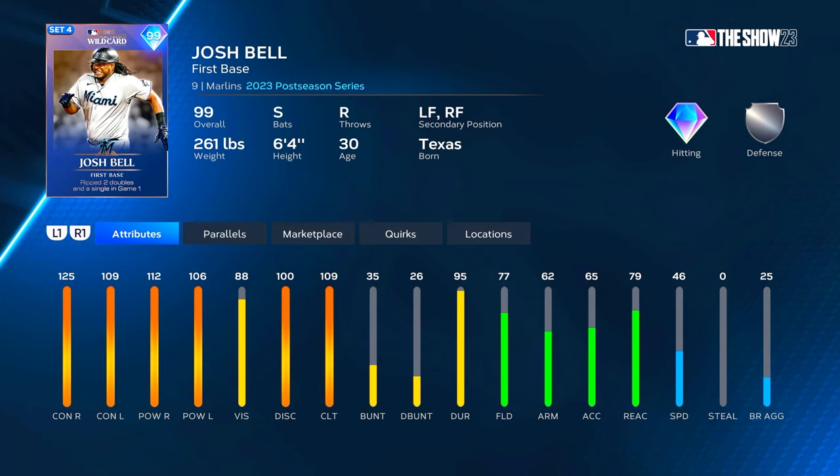Let's go ahead and take a look at Mr. Bell. We've got Josh Bell Wild Card from the 2023 postseason. He did pretty well — in the two games he had a .500 average, two doubles and a single in the first game. He ends up with a 99 overall, and it's part of the events as a 20-win reward. He's a first base primary but has left field and right field secondaries. He's a switch hitter with 125 contact versus righties, 109 versus lefties, 112 power versus righties, and 106 versus lefties.